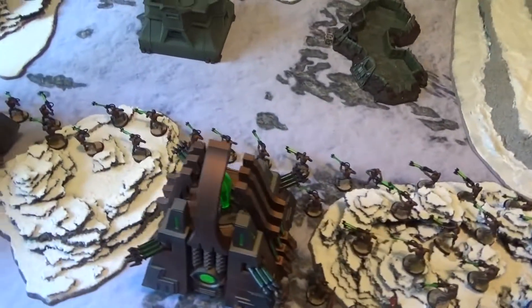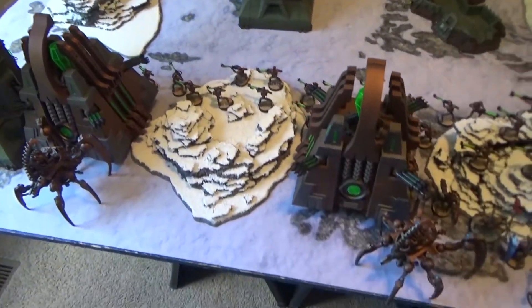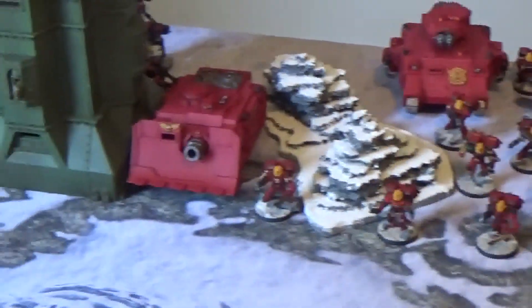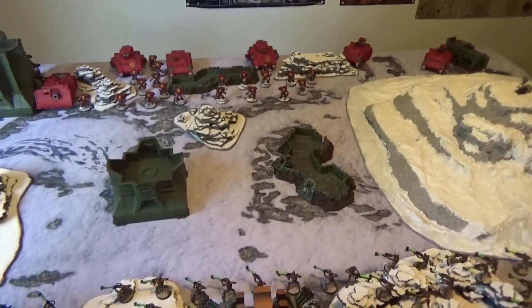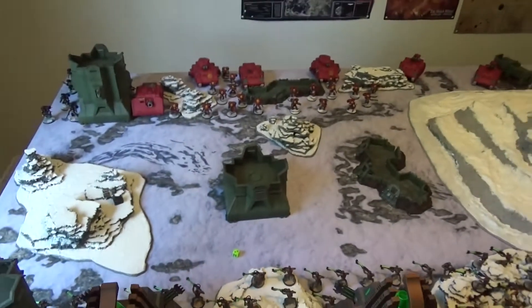Deployment is complete. Necrons have first turn. One group of warriors — the 16-man squad — is in the middle with plus one toughness from Illuminor Szeras. The other 15-man warrior squad is on the flank. Warriors are in reserve along with two Monoliths and two Stalkers. The command unit is deployed with Szeras attached. Blood Angels have two Razorbacks on one flank, assault squads, Baal Predators, and tactical squads across the center, with the Vindicator and Death Company on the flank. Necrons go first; Blood Angels fail to seize the initiative.